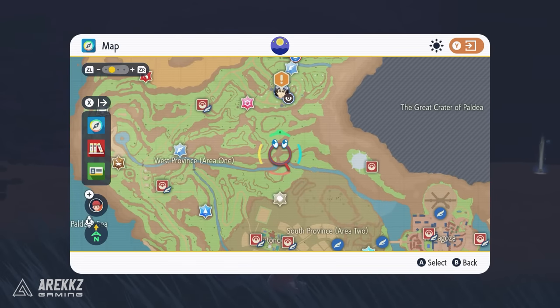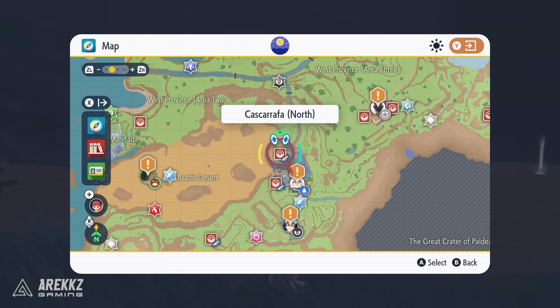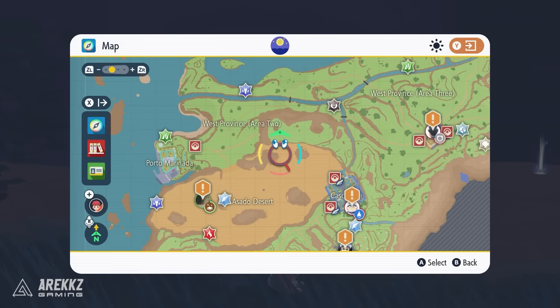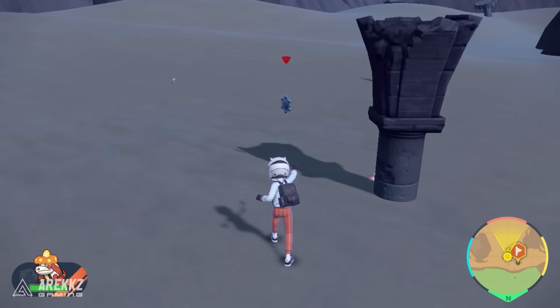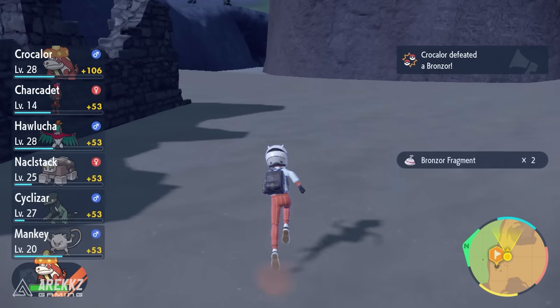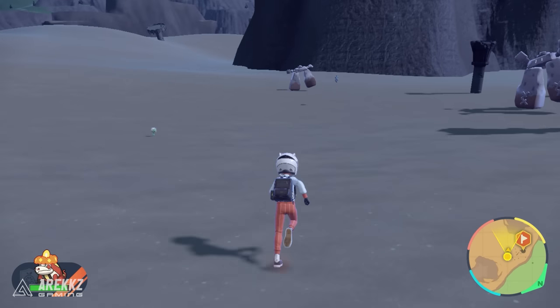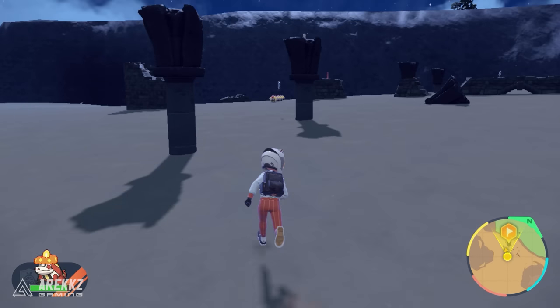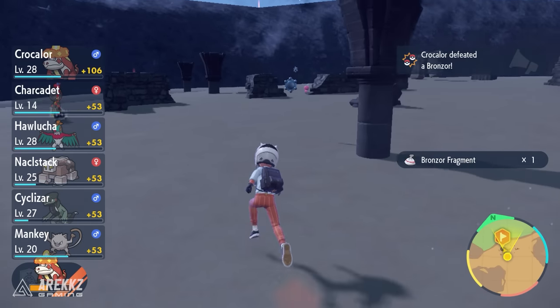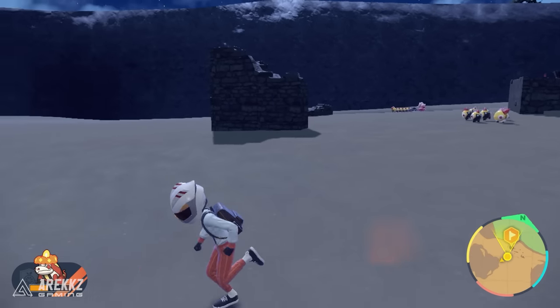Starting off with Pokemon Scarlet: what you want to do is head over to the Asado Desert, which is in the northwestern part of the map. Make your way up to this area where there are basically a load of ruins. When you're here, you'll find a load of Bronzor floating around, and what you want to do is go around and defeat them — you can use the auto battle mechanic to make it super quick. Upon defeating the Bronzors, you'll get an item called Bronzor Fragment. You need a total of 10 of these. My lead Pokemon was about level 28, so you don't need to be super high level. Go around, defeat 10 Bronzor, and get the 10 Bronzor Fragments.